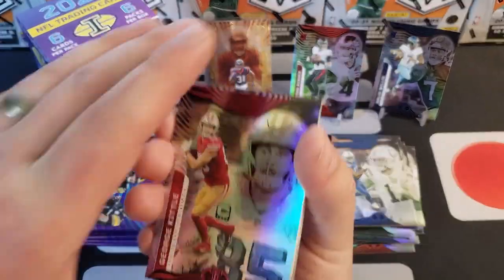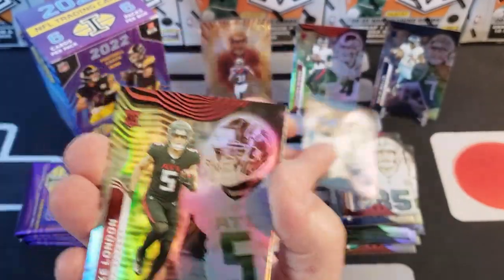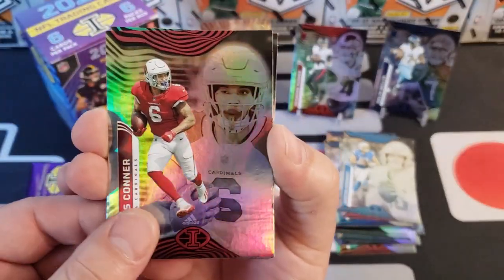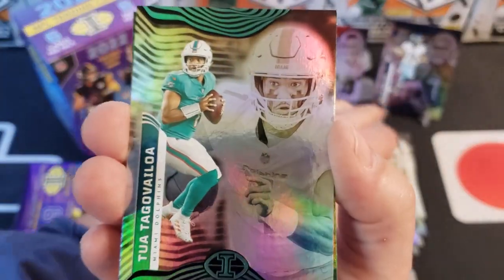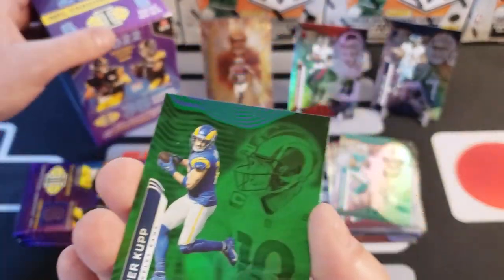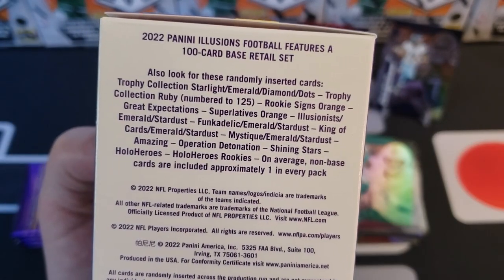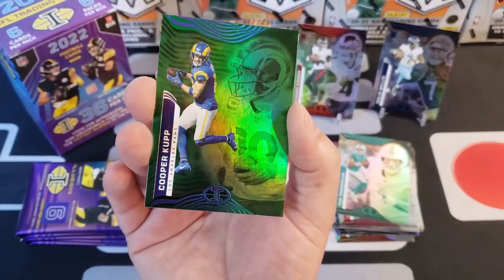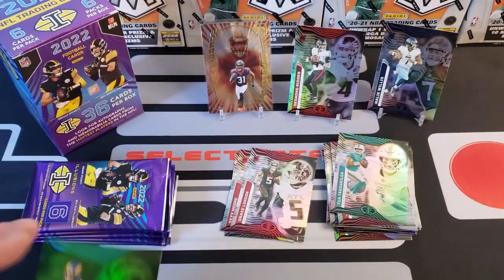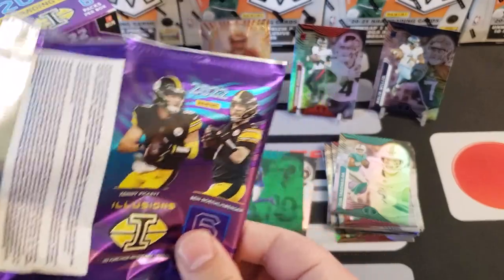Alright, this is our blaster box — we've got six packs and I've been looking for that Amazing insert now that we found the Detonation. First card is George Kittle of our 49ers, then Justin Herbert — looking for big things from him. We got a rookie card of Drake London in our first pack, James Connor, and Tua Tagovailoa — just got out of concussion protocol from what I heard. Oh, this is going to be an Emerald parallel — yep, that's the Emerald. I like how you can clearly tell that one is green.